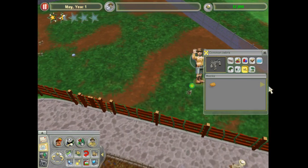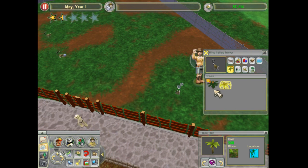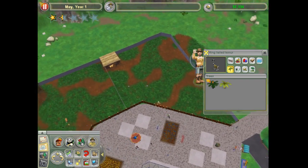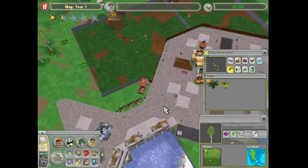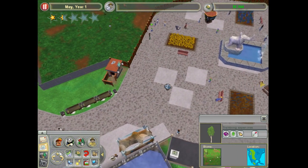Zebras, how are you guys doing? Haven't checked on you guys in a while. You've got your scratching post, your trees are fine, and everything there is fine. I wish I could get trees for these guys but they're not the right exhibit, so I can't yet. These are all aspen trees, so that's not going to work.